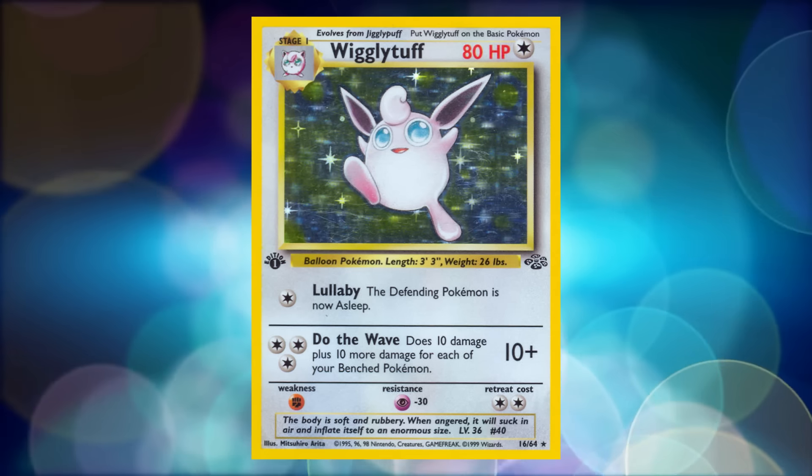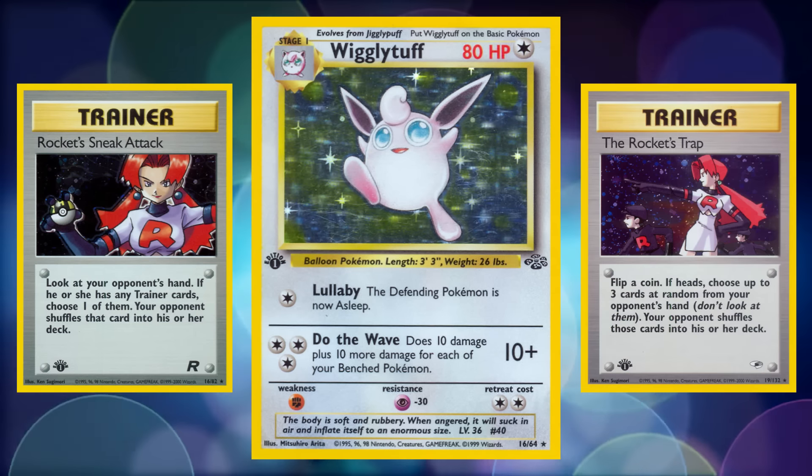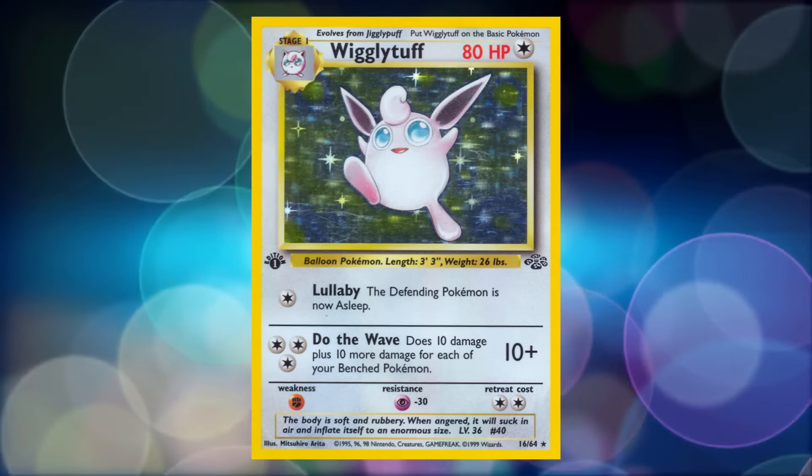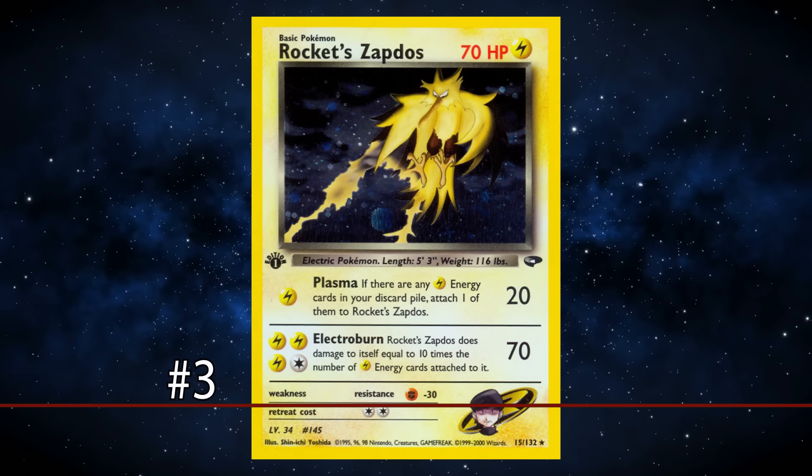Other builds of Wigglytuff included a plethora of hand disruption cards like Rocket's Sneak Attack and the Rocket's Trap. For being one of the most flexible strategies and a powerful attacker, Wigglytuff easily earns its spot on this list.